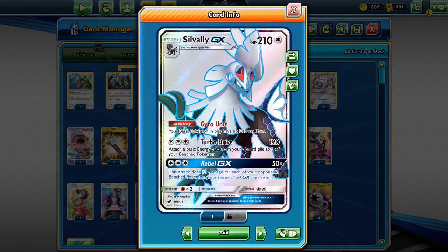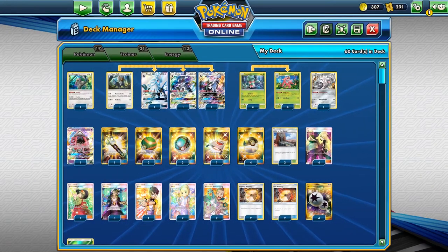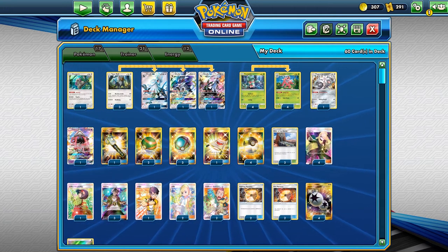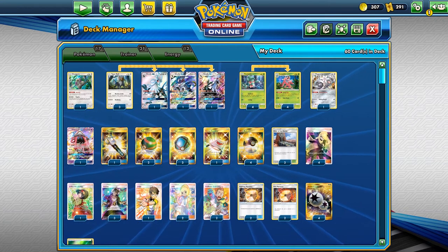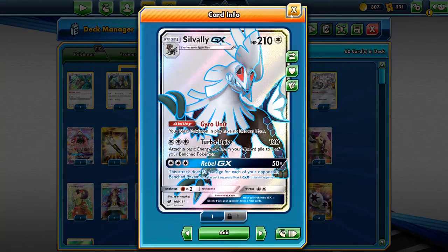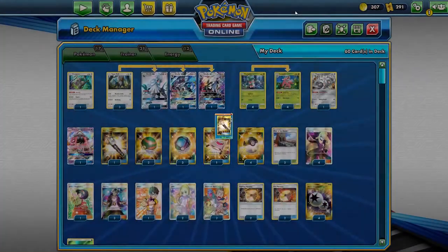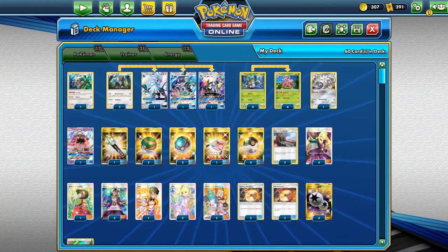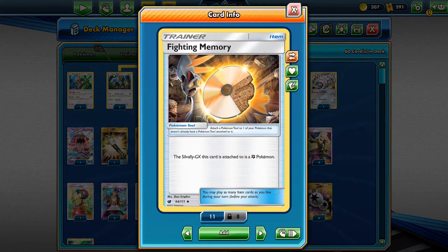We can one-shot things like Tapu Lele or Marshadow GX, which many people tech in to try to one-shot Zoroark. We can also one-shot Selesor even if they play Choice Helmet or Aether Paradise. The only other issue is Weakness Policy, but we do play Field Blower so we can remove that. We don't need Lurantis out at all to use Fighting Memory to one-shot Pikarom.